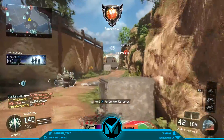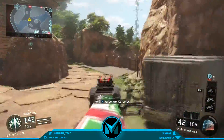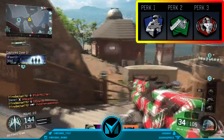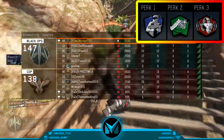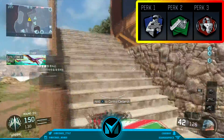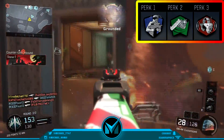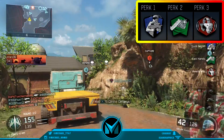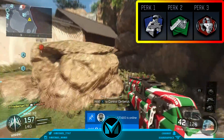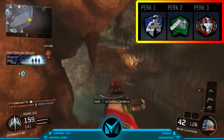On this class setup I ran four attachments, which used up quite a bit of my Pick 10 slots — so there's no secondary, no lethal, no tactical. I have three perks though. For Perk 1, I put on Sixth Sense. What Sixth Sense does is give you a little ping on the minimap when enemies are around you, which really saves you. Not that many people run the counter perk to this, so basically whenever people are around you behind walls, you'll see it on the minimap and get the advantage. You can pre-aim a door, watch them come in, and get a free kill.